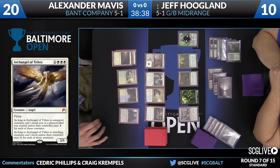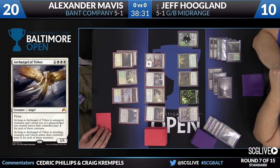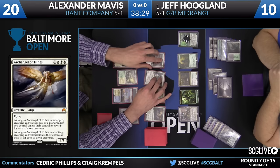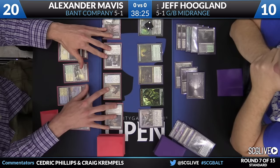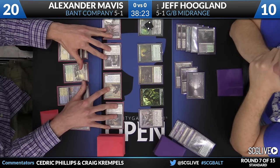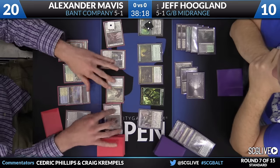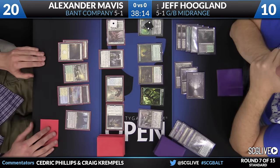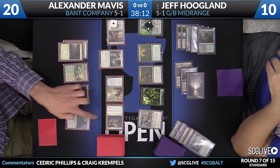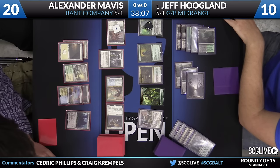With how powerful this thing is, those lines of text, we're going to see quite a bit of this card. There's a Prairie Stream. Jeff cannot block right now because of the Archangel's ability. That looks like nine - no, eight damage. Yeah, now it's eight. So Jeff's going to fall down to two.